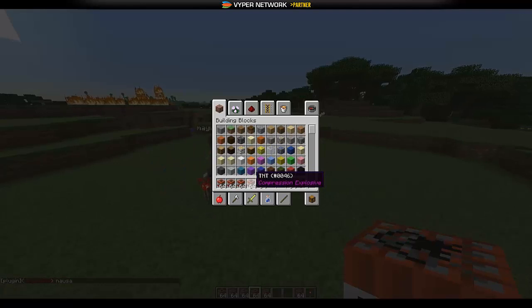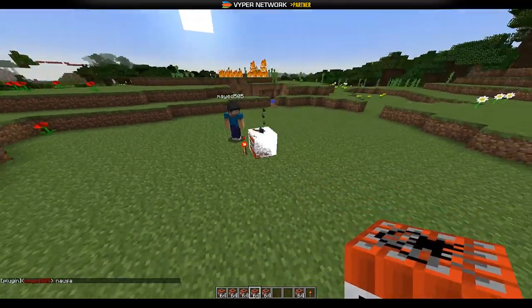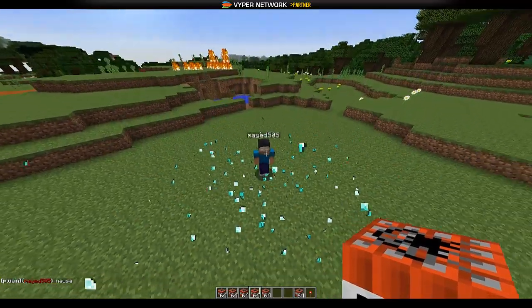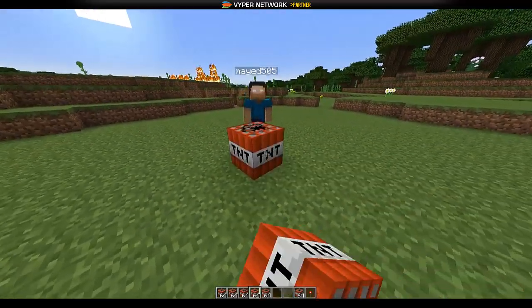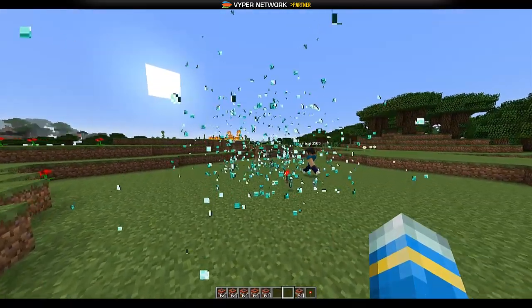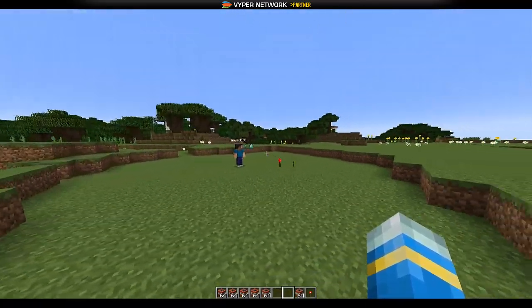Nausea — that's not good. Compression. This one's quite interesting. If you move away, you'll see a diamond come out and he was given a diamond. I'll do that again — that's quite cool. Look at all those particles. Boom. Wow, that was really nice.